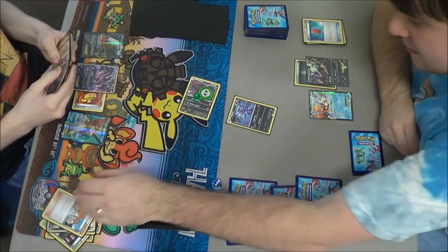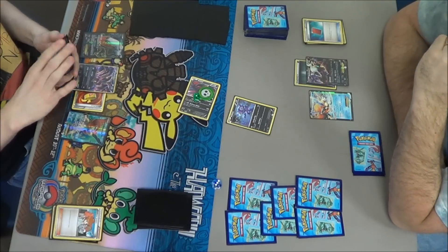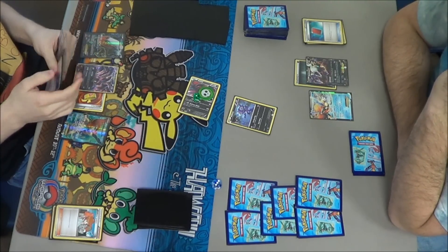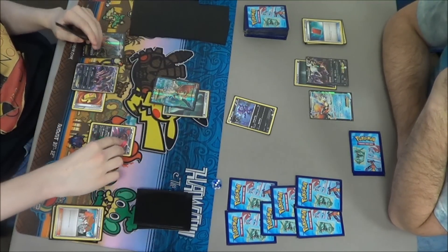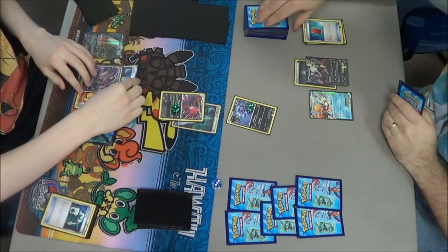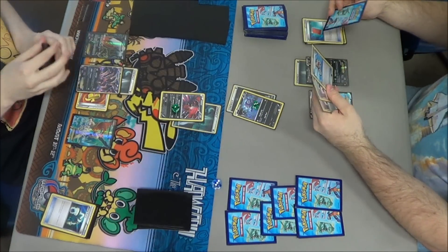He drew what looks like two Lasers, another Muscle Band, and a Juniper. He is having a really good comeback turn. He can rush in to get rid of the Poison and then retreat into his Yveltal, Energy Switch to Yveltal, then use Oblivion Wing — which does 30 to my Sableye and moves a Darkness Energy from his Discard Pile to one of his benched Pokemon.